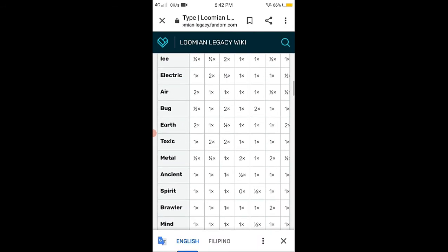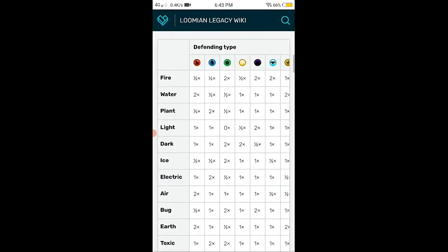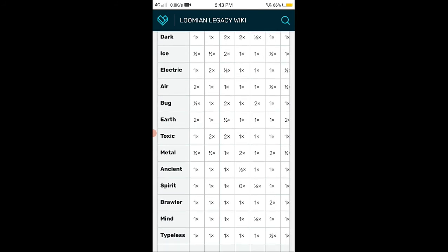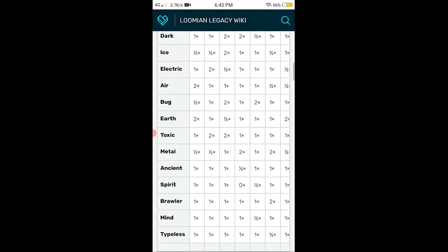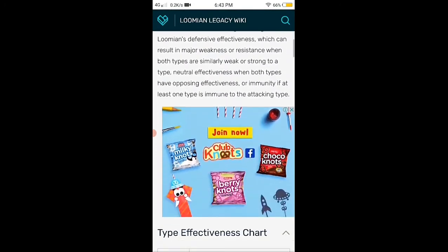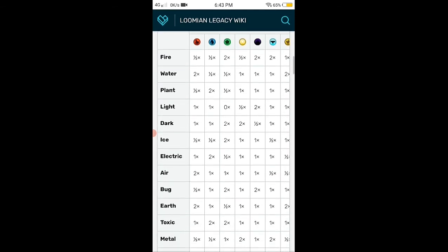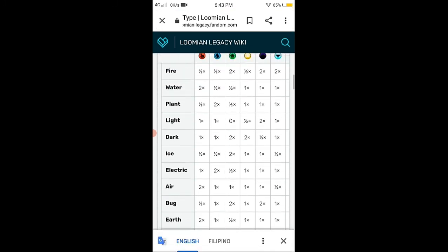In some cases there are also moves that do no damage at all. For example, spirit has a 0x multiplier against light type, meaning spirit moves cannot hit light type Lumens. So it's best to use a different type of move that is super effective against light.